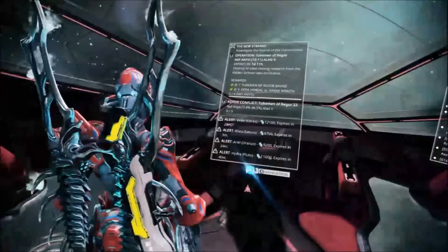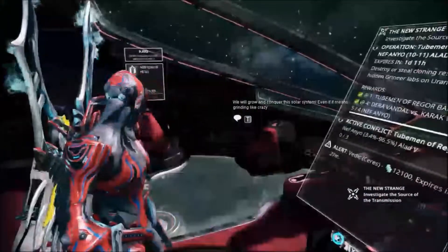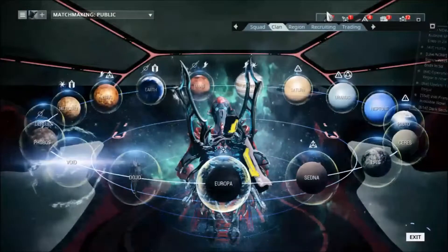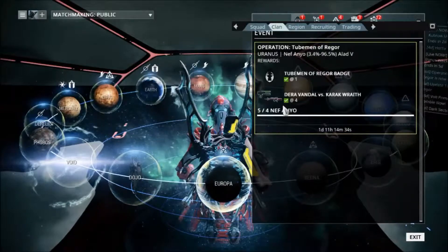Basically the new thing that happened in Warframe this update were two events. One was the Den of the Kubrow event which gave you the Stun Wrath, which is a very beautiful weapon — I personally like it as a shotgun. And you also have the Tubemen of Regor. I went for Nef Anyo because I want the Vandal because I have the Prova Vandal.